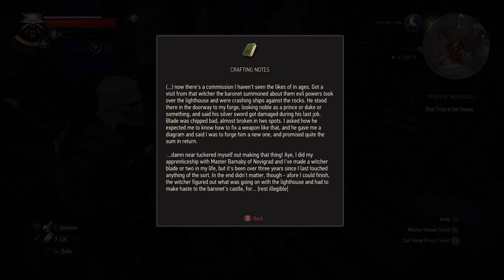Let me read. 'Now there's a commission I haven't seen the likes of in ages. Got a visit from that Witcher — the baronet summoned him about the evil powers that took over the lighthouse and were crashing ships against the rocks. He stood there in the doorway to my forge, looking noble as a prince, and said his silver sword got damaged during his last job — blade was chipped bad, almost broken in two spots. I asked how he expected me to know how to fix a weapon like that, and he gave me a diagram and said I was to forge him a new one, and promised quite the sum in return. I did my apprenticeship with Master Barnaby of Novigrad and I've made a Witcher blade or two in my life, but it's been over three years since I last touched anything of the sort. Before I could finish, the Witcher figured out what was going on with the lighthouse and had to make haste to the baronet's castle.'